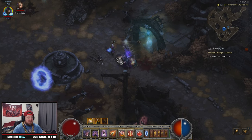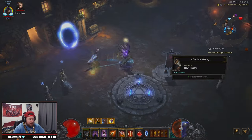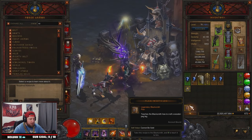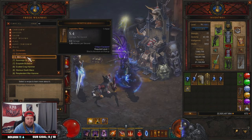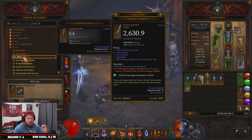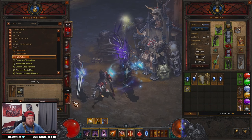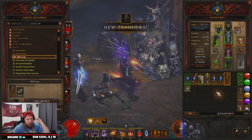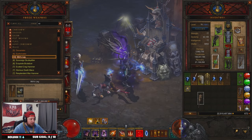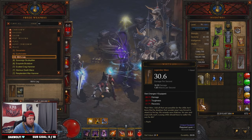After that, go back to town and head to the blacksmith. We have our Plan for Wirt's Leg. Right-click the plan to teach him, and the weapon is found under Maces — Wirt's Leg right here. It does cost quite a lot to craft plus some regular reusable parts, but you should have plenty of those. Go ahead and craft it. Congratulations — we have Wirt's Leg! It's a very low-stat weapon but really cool to have, and you can craft it anytime you want.